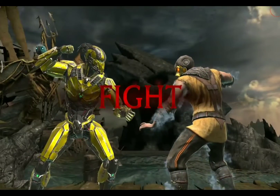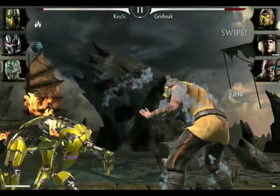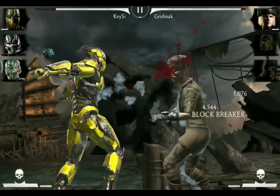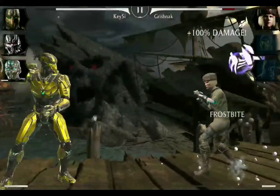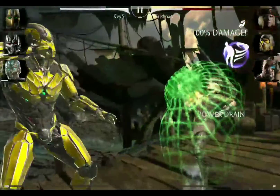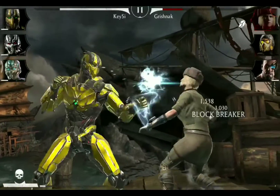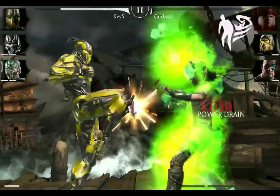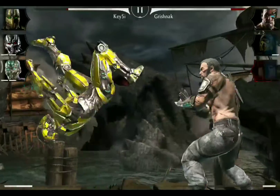Cyrax Triborg is my least favorite Cyber Ninja from the Triborg constellation of the four that are in the game. With Cyrax it was always the thing that I never hated him, he is just that all the other Triborgs I find way more useful. I like Sector more because he has the fire DoT tied to his special 1. I like Smoke better because of the power drain, and of course Sub-Zero has the Frostbite effect which is arguably the most annoying and dangerous effect, especially on the Triborg team.